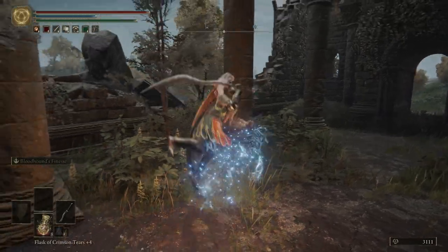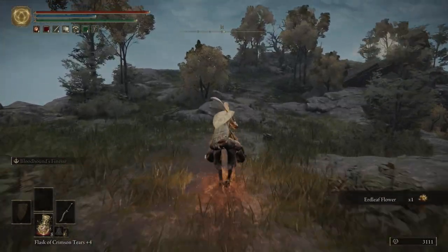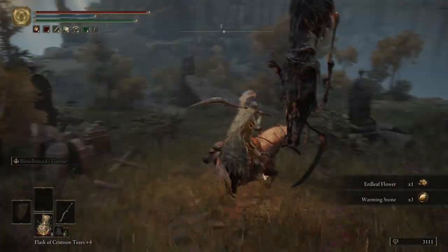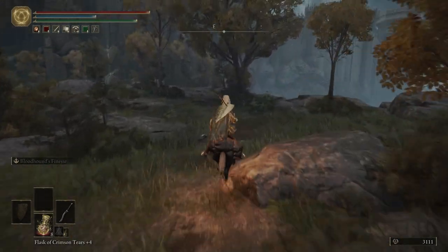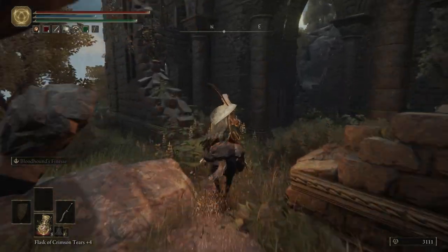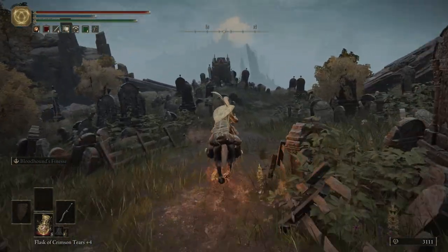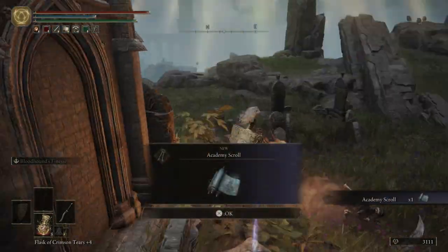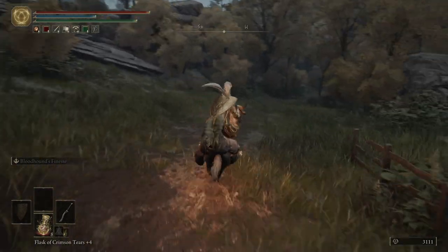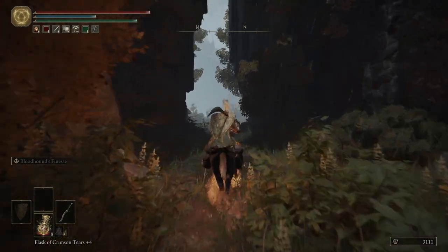We're gonna hop on Torrent, and then just over here through this broken wall in the church there's a path. We're coming over here to get a warming stone. We're gonna pick it up, turn around, and run away, just backtrack the way we came. And then over here we're going to pick up the Academy scroll. Again we're gonna turn around and backtrack just a bit, come down this path here, and finally head down into Liurnia of the Lakes.